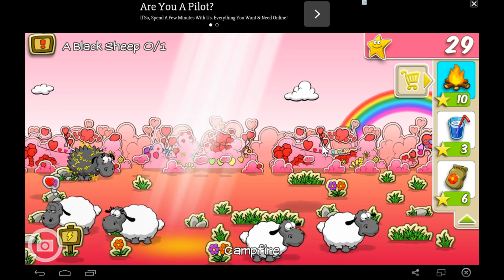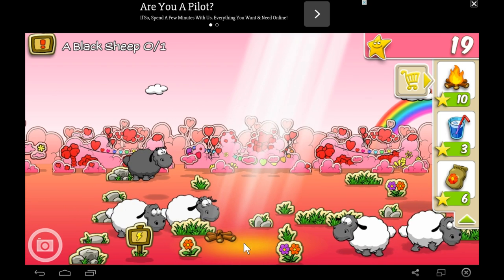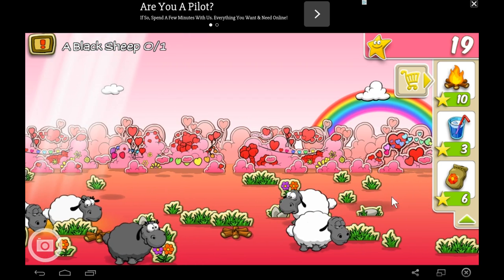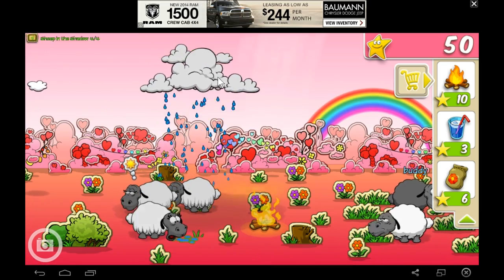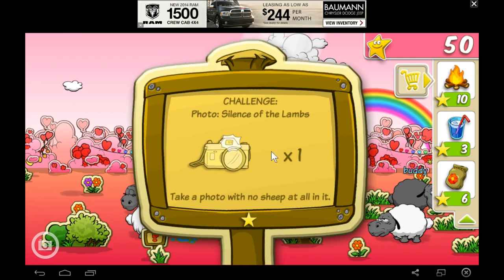My daughter can spend hours creating flying sheep and lightning the poor critters to death. She loves the sounds they make and can easily learn what she must do. The most annoying things are slow star generation and the ads, which get very annoying. If only they had a free play section — but they do not. You are expected to play free play by ignoring goals and just playing. It isn't bad, but I think they could have done more with it.